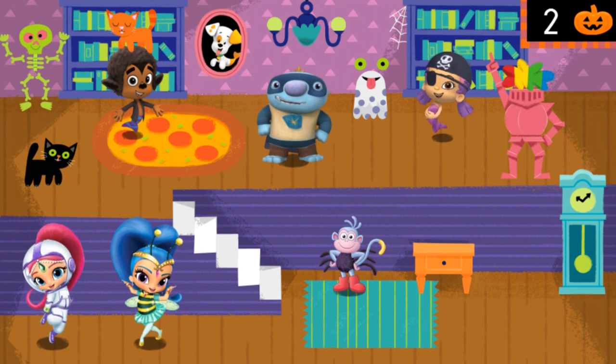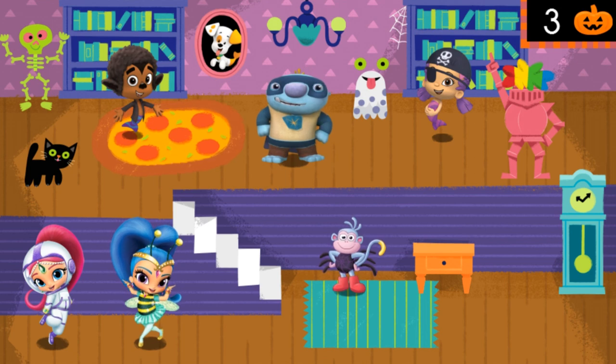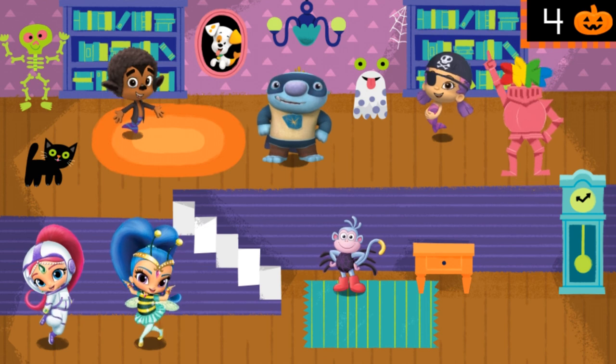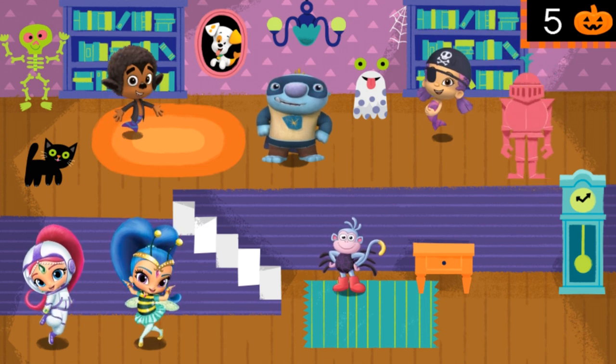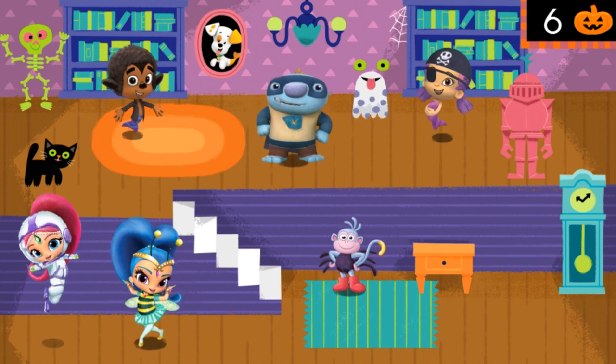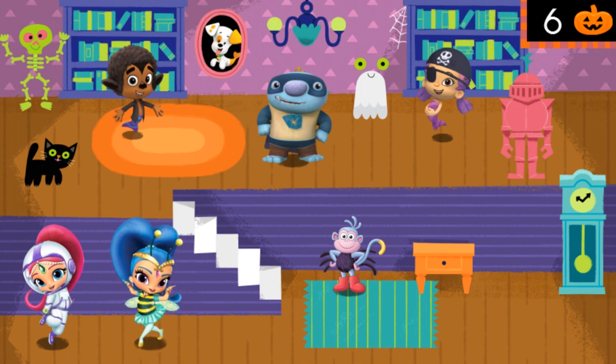Click on anything you think Shimmer and Shine made silly. That cat shouldn't be on his head. A pizza rug — that's ridiculous. And delicious looking. A suit of armor with a rainbow wig — you don't see that every day. That's not silly, try again. Being in a Halloween costume on Halloween isn't silly. Try that spooky ghost — doesn't look so spooky with those polka dots. You found all the silly things Shimmer and Shine added. Fantastic.